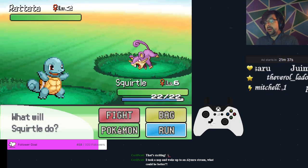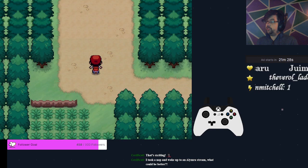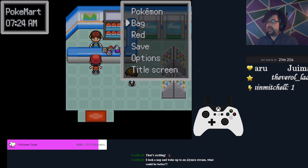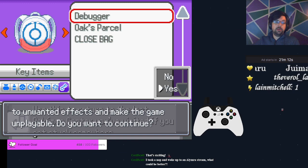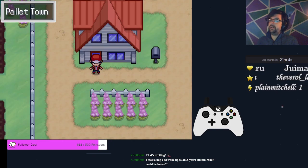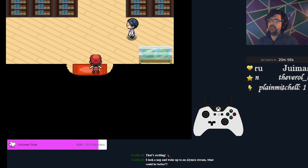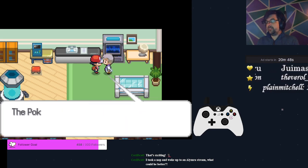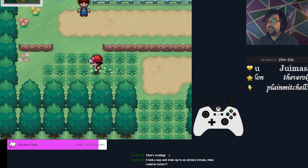On our way up through Route 1, we're going to grab the Oran Berry. You can grab it on your way back after dropping off Oak's Parcel, should you choose — it doesn't really matter whether it's the first trip or the second trip. Grab Oak's Parcel, and then we are going to introduce you to the Debugger. This is our primary way of using movement warps from one location to the most recent place that we have rested. It has a warning that if you use it too frequently or in an improper place it could damage your game, but I have not had any problems with that on a classic or a modern run, and haven't had issues since 6.0. So your risk, in my opinion, is very low.